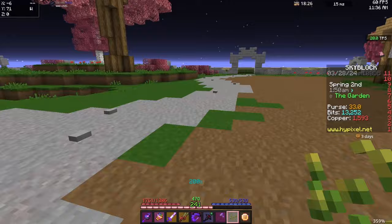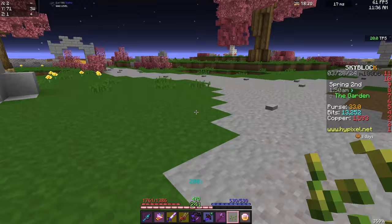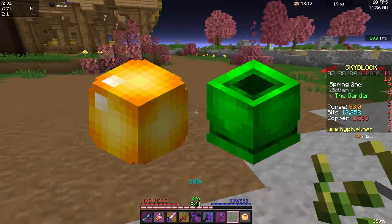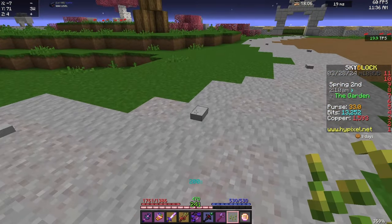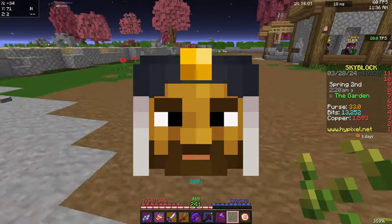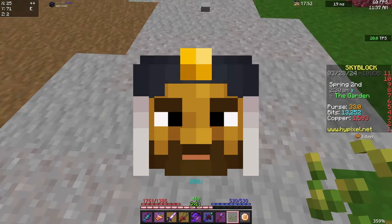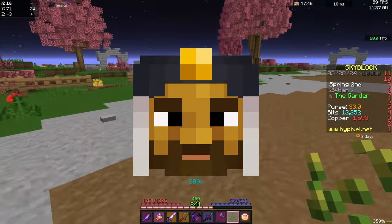Before we get into the worst money-making method in all of Hypixel Skyblock, I'd like to go over quick honorable or dishonorable mentions. The first would be AFKing the Emerald Ring and Talisman of Coins, which I didn't feel necessary to include because its output is actually very similar to one fishing minion. And the second dishonorable mention would be Bazaar Flipping — because while you can make a hell of a profit if you do it right, you can also make extremely small profit if you do it wrong enough. Theoretically, you could make 0.1 coins per flip — however, that still just isn't bad enough.